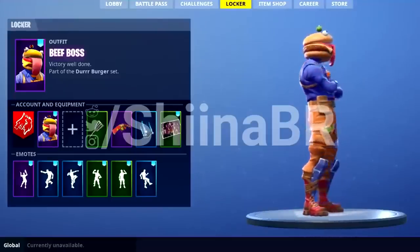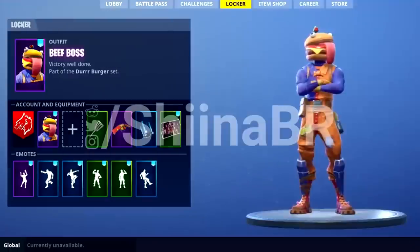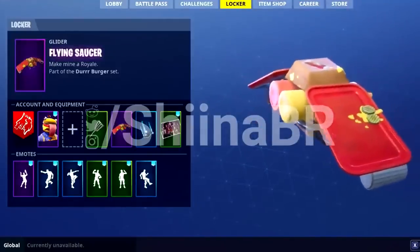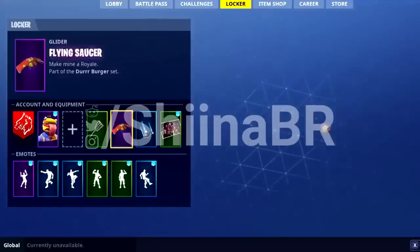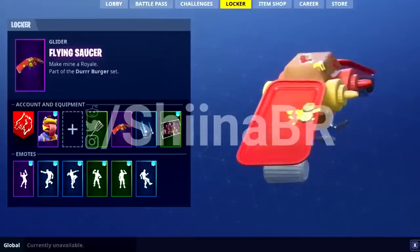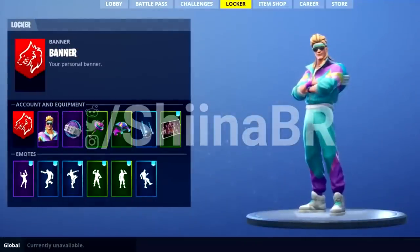Moving on we have the Paddy Whacker, and yeah, this one really isn't all that great. I knew it was going to be a greasy pickaxe but I wasn't expecting it to be this greasy — it doesn't look great to me. Next we have the Flying Saucer, and yeah, another very greasy design. It looks all right I guess — it has the ketchup, mustard, and salt and pepper shakers on it.